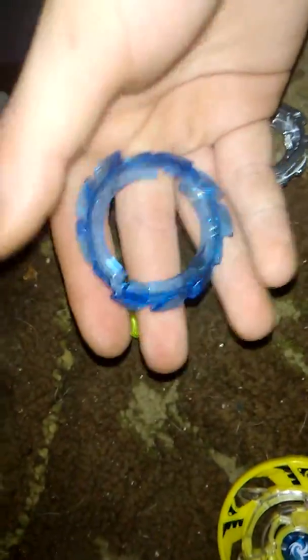Here's the frame disc — it's Flow, and it has an F right here for Flow. It has like a Valtrixer design, but it's going left spin — it's kind of like a Vortex, but it's going left spin.